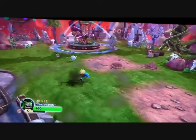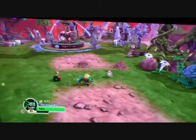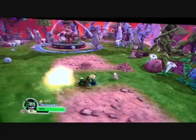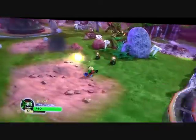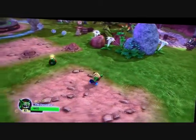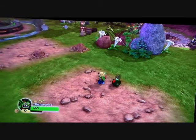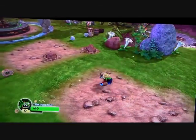Square does this ground pound sort of thing - it's actually really useful. Circle leaves these Bomberman style bombs behind. You can also kick them. It's kind of weird though because he drops them behind him and then you have to turn around to kick them, but whatever.